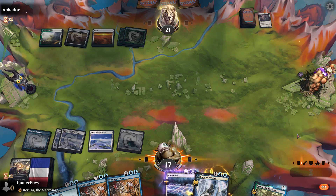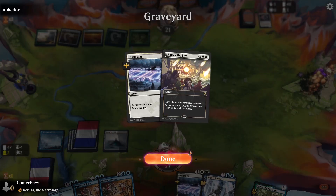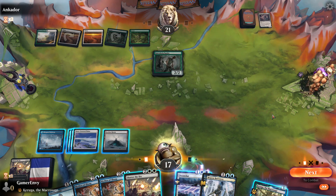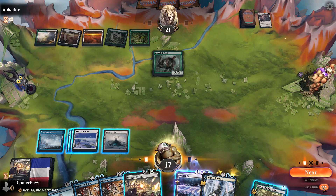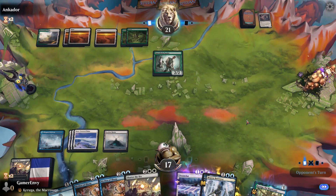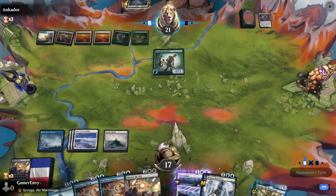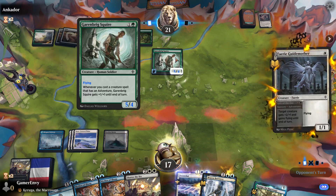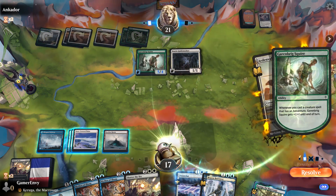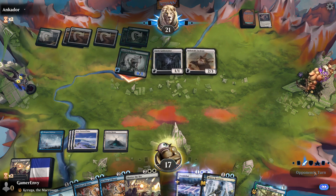Nope, it's gone. Good game — is that it, do you give up now? He doesn't give up, okay, guess we'll just keep on going. To be fair all I've done so far is play board wipes which is probably not the most fun you could ever have. Guide Mother — oh flying to the end of turn — put more stuff down, please put more stuff down. He's gone full tilt, six damage is fine to take out all your stuff.